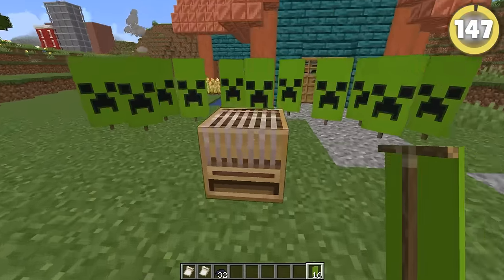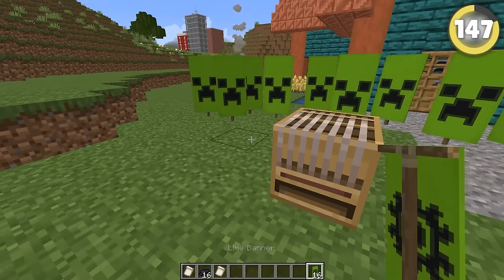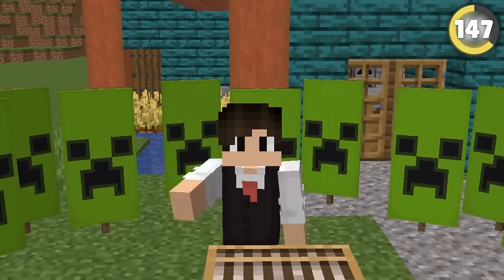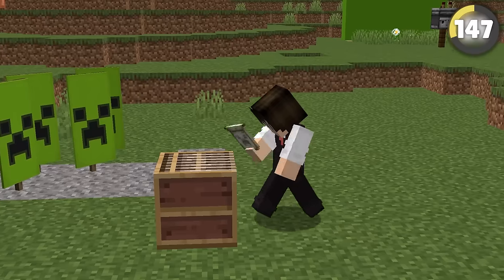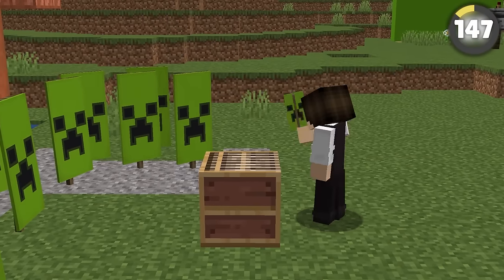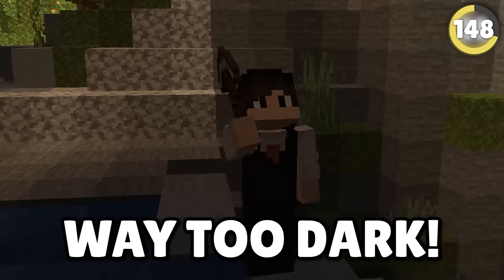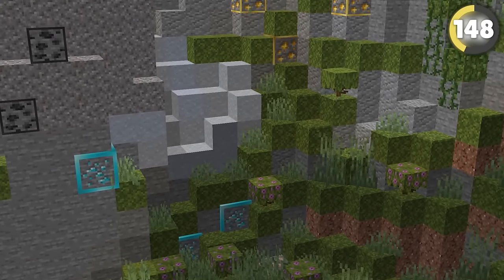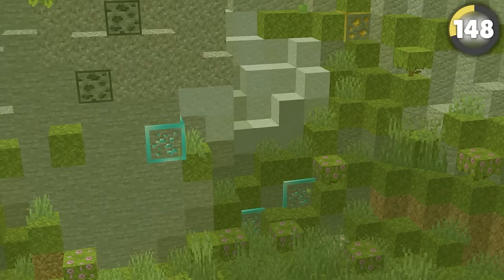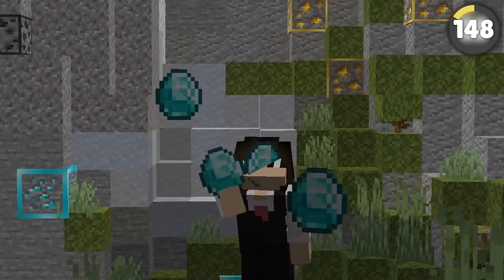Maybe the wrong banner patterns have driven me insane. I wish I'd known about Banner Pattern Clarity much earlier — this allows you to see small symbols on banners while you put them in a loom to ensure you don't end up wasting resources. Mining Helper is also one of the most OP textures to exist, since it gives every ore a glow-in-the-dark effect. I'm never missing an ore after this.